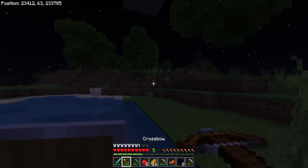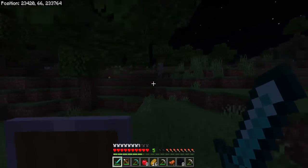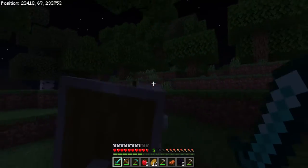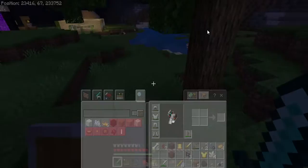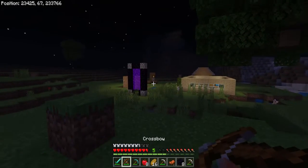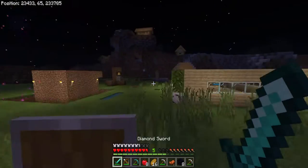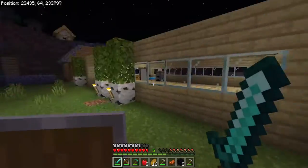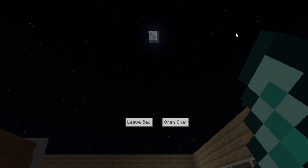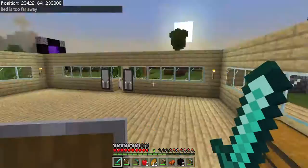The llama's going to come along as we swim around. I'm going to try and get some more resources and make an enchantment table — place it somewhere — but I need books.